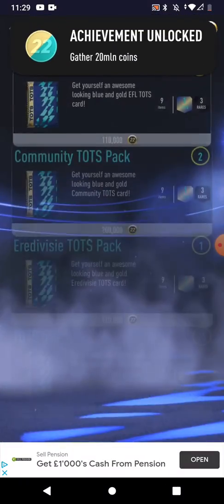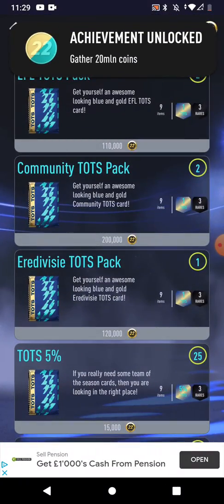Timber! Achievement unlocked - gathered two million coins. And then Tony as well. We only have two of those okay - community two-for-the-season packs. We have two of these, we got an acorn as well. That's quite nice I guess.